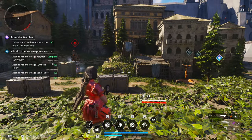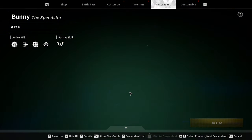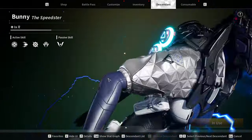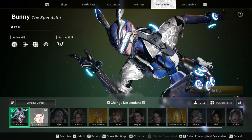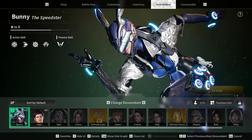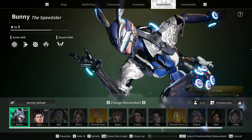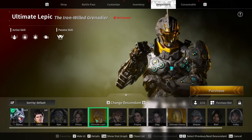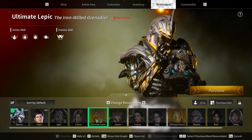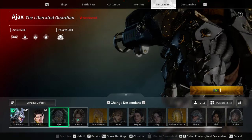There are many different characters to choose from. This is my descendant right now called Bunny, the Speed Star — she's all about electricity and speed. There are many different descendants you can choose from; in the beta itself you have about 11 to play through. These gold ones are basically the ultimate version of the descendants, so you have a lot of different play styles to choose from.